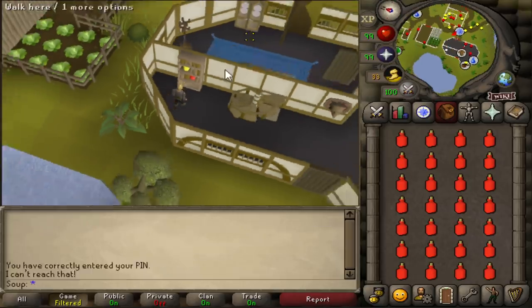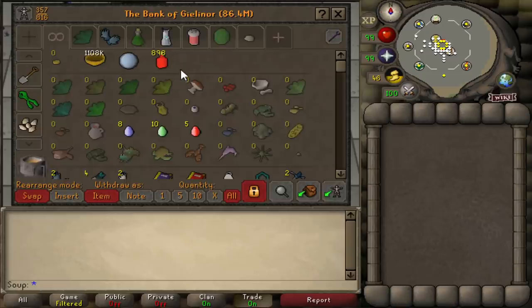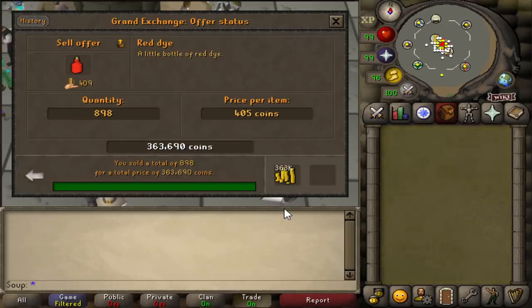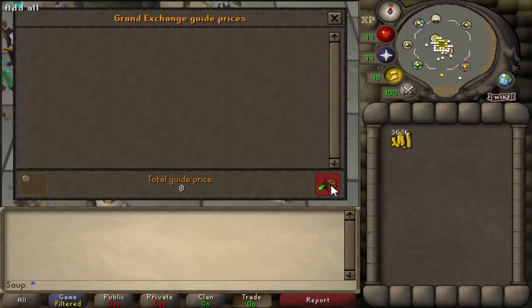We are now at one hour and eight minutes. We managed to collect 898 red dyes and sell them for 405 GP each, for a total of 363,000 GP. Just like that, from zero GP, we are up to a 363k cash stack. Only 4.7 mil to go.